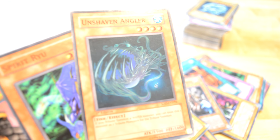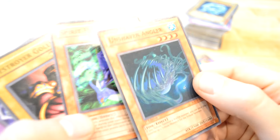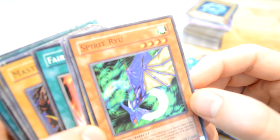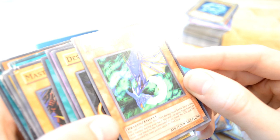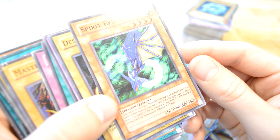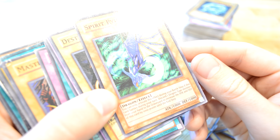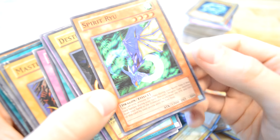Unshaven Angler — if you tribute this card, you can basically summon a water monster. Spirit Ryu — you can only activate this effect during your battle phase; discard one dragon monster to the graveyard; increase the attack and defense of this card by a thousand points.